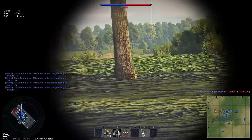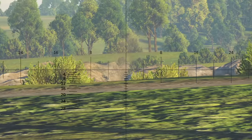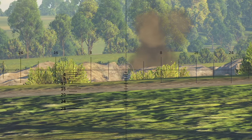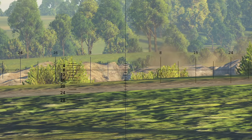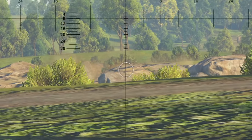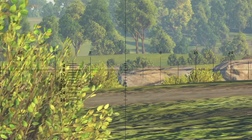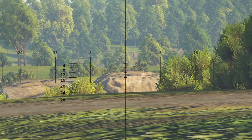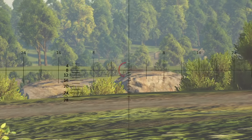You've probably noticed those horizontal lines on your scope. Those are range lines. They are perfectly calibrated to whatever shell you have loaded at the moment and will recalibrate if you switch to a different shell halfway through the battle. Each line going down represents an incremented distance of 200m. If your target is 200m away, you aim with the first line downwards; if it's 600m away, you aim with the third one; if it's 1km away, you aim with the fifth one, and so on.